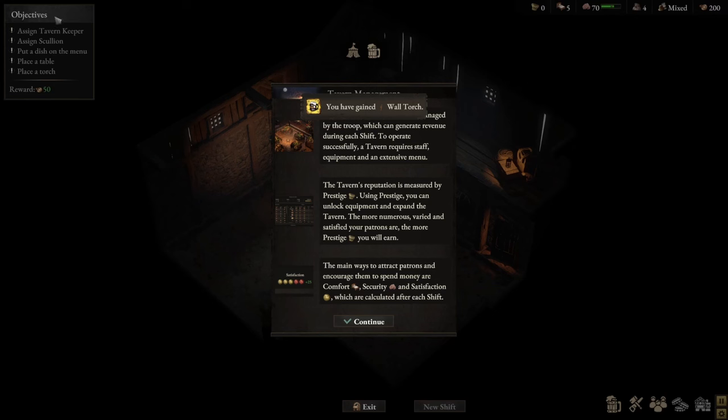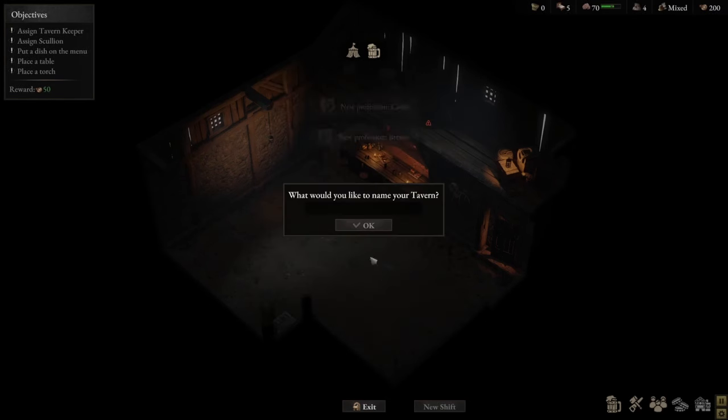Once you've done that, you'll come up with five objectives, as you can see on the left, as well as some guiding information that serves as a tutorial for you to allow you to set up your tavern. And lastly, you'll get a prompt asking what you'd like to name your tavern. So I'm going to call my tavern 'The Hideout.' There you go.